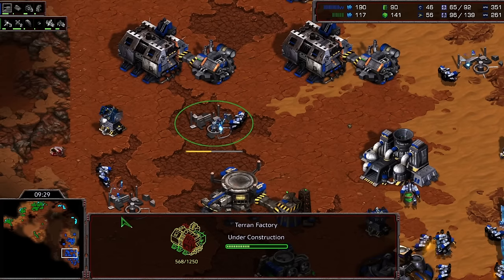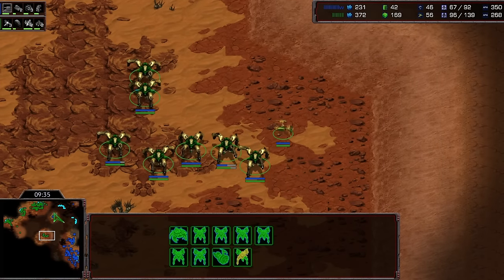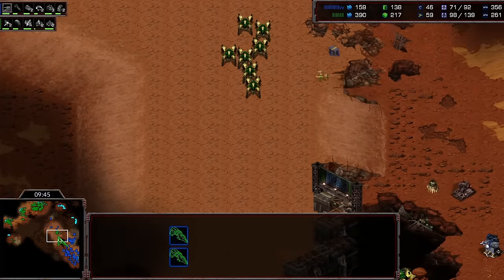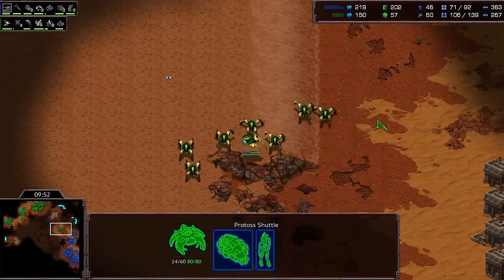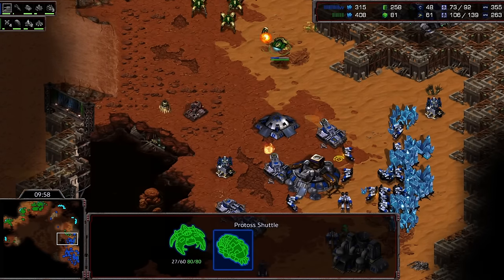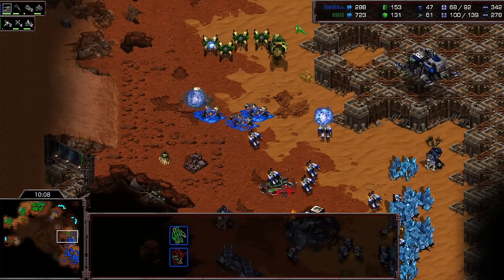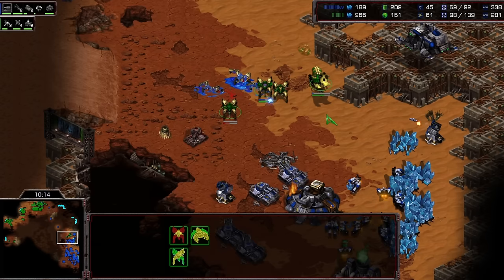More factories on the way — Flash is going to five factories. He realizes his position is pretty flimsy at the moment. He's going to have a very hard time taking a third base against Snow given all the damage he took in the early game. Going up to five factories is the traditional play against Snow — to take that third base you really need the muscle to fight his army. Snow gets some great shots with the reaver and trades two tanks for three dragoons — amazing trades here for Snow.